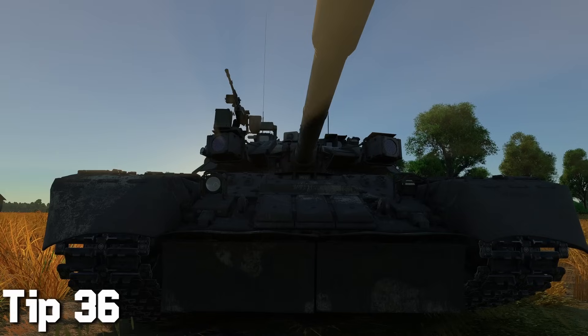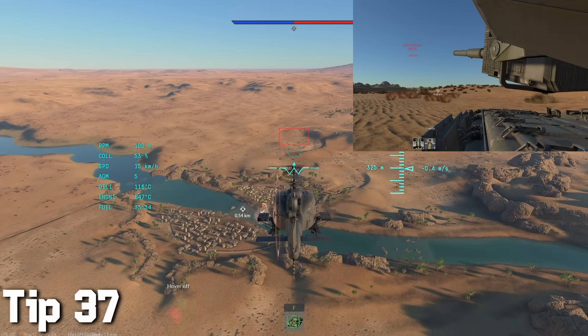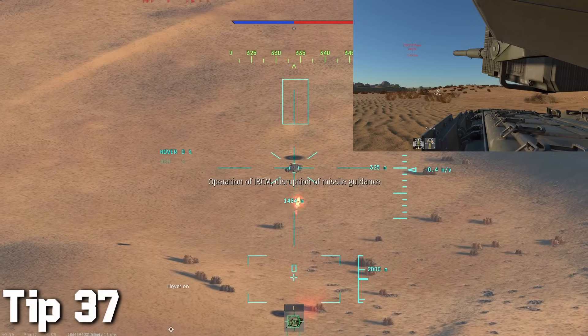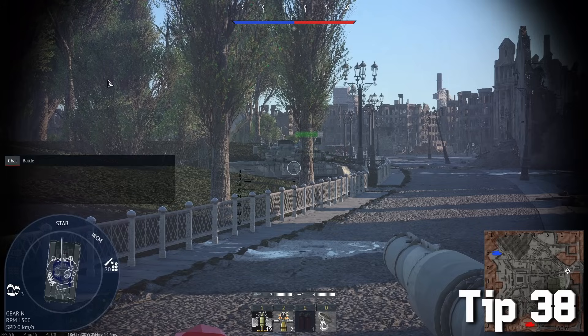You need to be looking at the incoming ATGMs for the soft-kill APS to work, so enemies have to be in your field of view. It even works against helicopters, especially older ones, even when they fly pretty high.